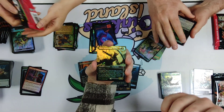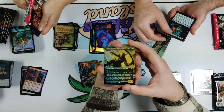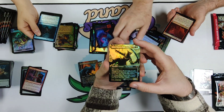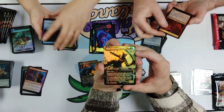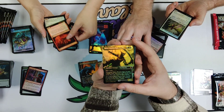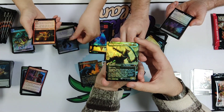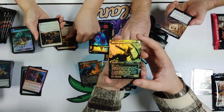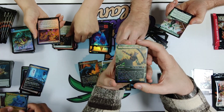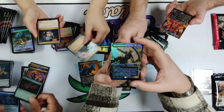Some of them are artifacts — a couple of those are box toppers — and some of them are creatures. So this is a reprint of Miri Duelist, stuff like Mana Crypt, and Lord of Atlantis is another one included. It's kind of cool that they're bringing back some cards that fit into the flavor as better chase cards.